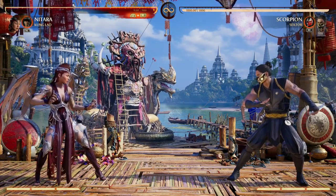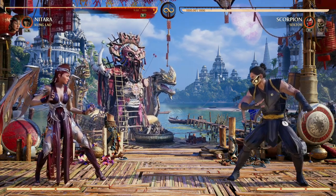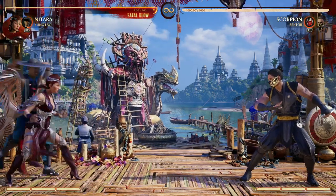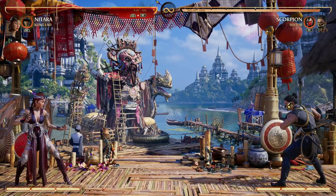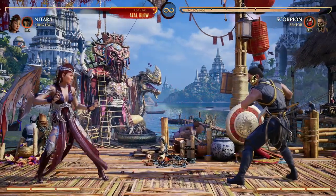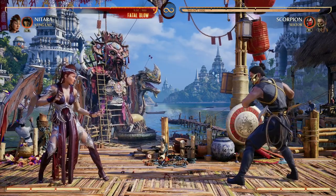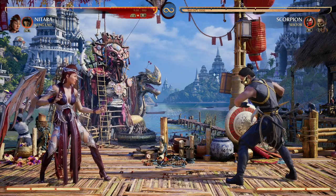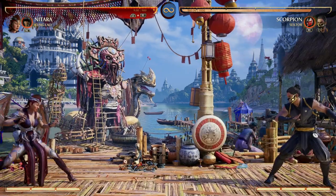There is a department that Nitara lacks in, and that is a really good projectile, which is why I love using Kung Lao with Nitara. We get a really good, fast, low projectile, and it just helps out Nitara because she doesn't really have one. She has her back four to one, but that's not even that good — look how close we are to our opponent; it's not even hitting them. So we really need a projectile just in case, and I love Kung Lao's low option.